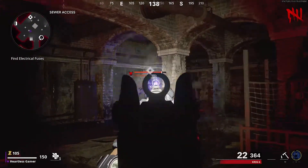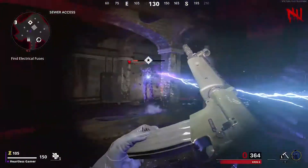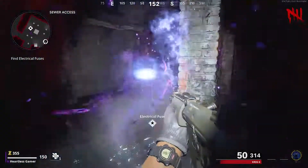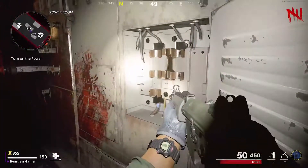The other one is in the server access — just kill it too. Pick up the fuse and then make your way back up into the power room.